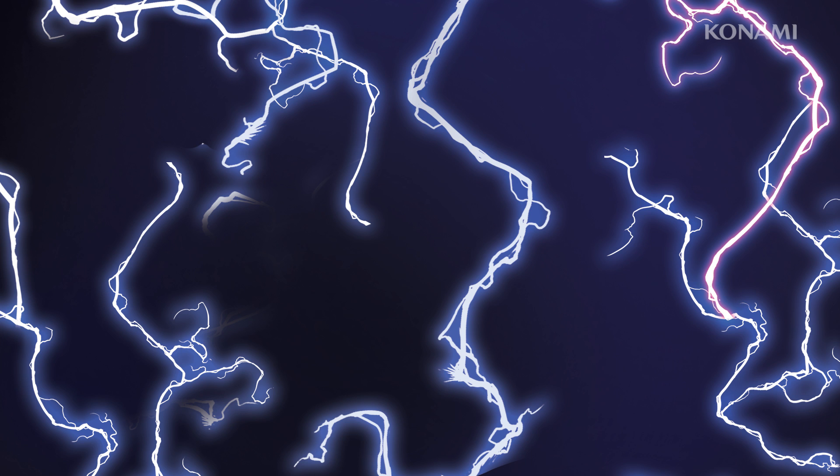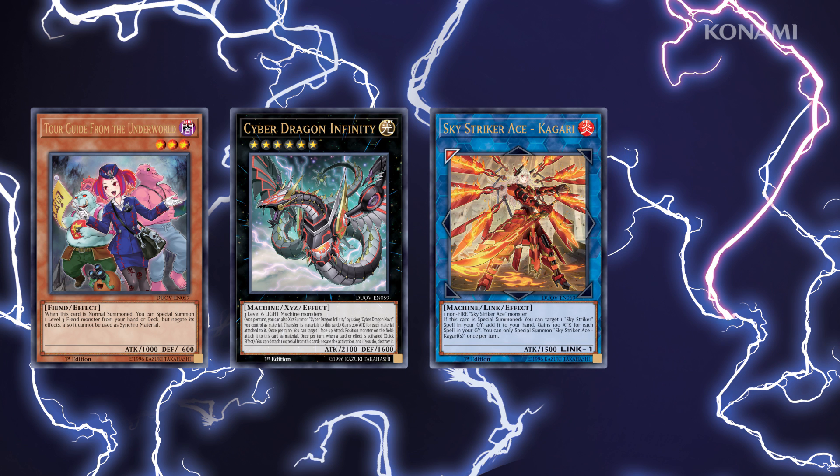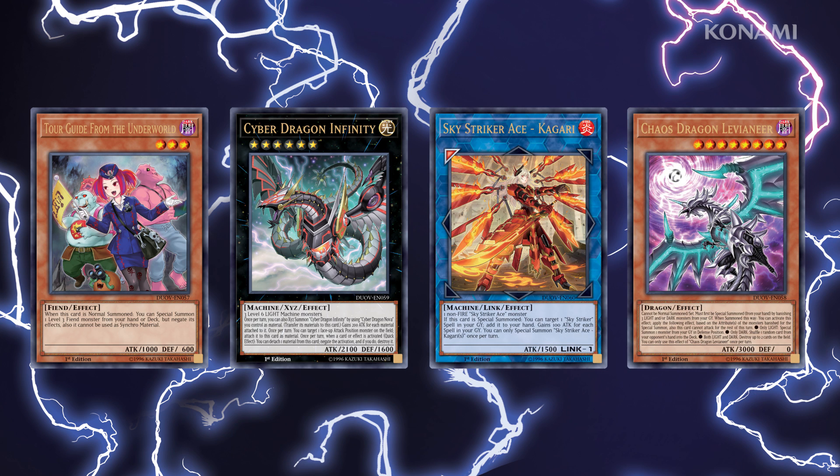Duel Overload has variant art versions of four famous monsters: Core Guide from the Underworld, Cyber Dragon Infinity, Sky Striker Ace Kagari, and Chaos Dragon Levianeer. I don't often play two copies of a monster, but when I do it's nice to have two different pieces of artwork so I can play one of each.